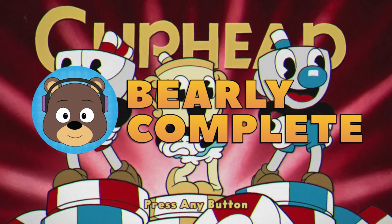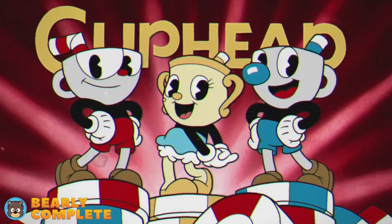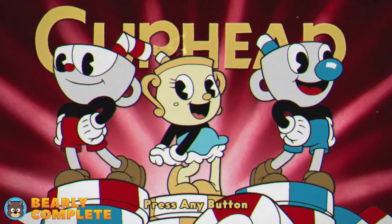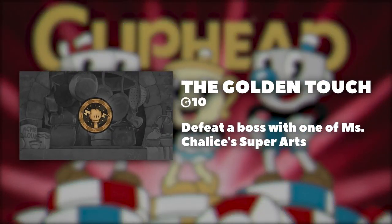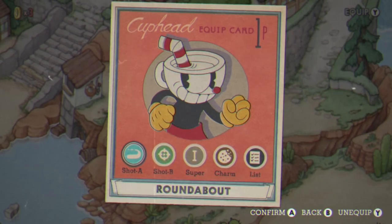Hey everybody, welcome to this achievement guide for Cuphead's DLC, The Delicious Last Course. In this video we are going to be completing the achievement 'The Golden Touch.' The requirement to unlock this achievement is to defeat a boss with one of Miss Chalice's super arts. Let's get started.